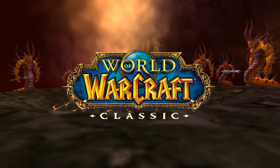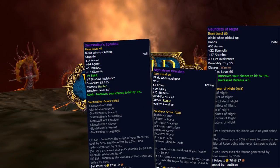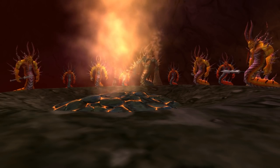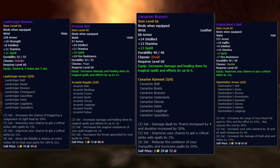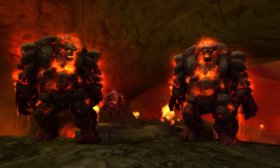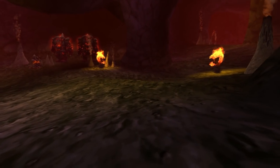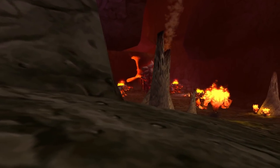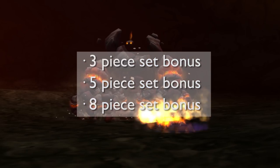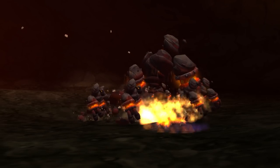In WoW Classic, Tier 1 is an armor set containing 8 pieces of epic-quality gear. All of these set pieces drop off bosses in Molten Core. However, the bracers and belt pieces of each set are bind-on-equip and only drop off of trash mobs, such as the Ancient Core Hound, Molten Giants and Destroyers, Fire Lords, Lava Elementals, and more. Each set piece has a 3-piece, 5-piece, and 8-piece set bonus, granting additional stats and abilities depending on your class.